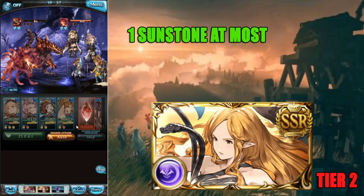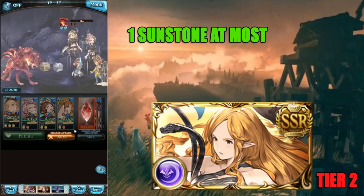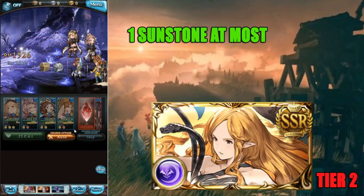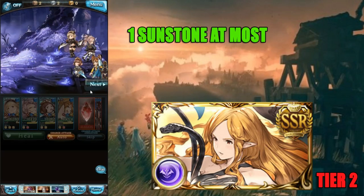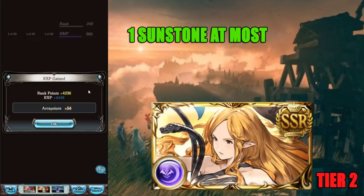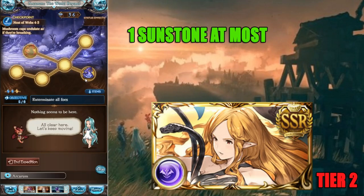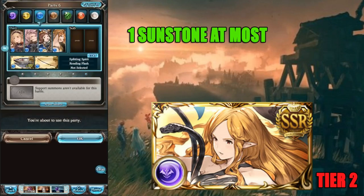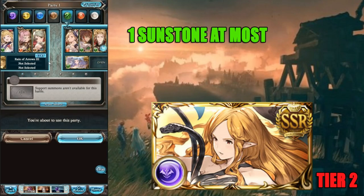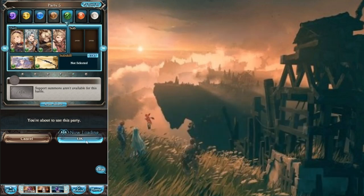One to two sunstones is pushing it, but two is okay if you're in a rush like right before Guild Wars for Bonito. Generally I recommend one sunstone if you need just one to limit break — that's my opinion. These are going to be controversial because they are surprise ticketable, and I have to stress: surprise ticketing is the best way to go. It may not be the fastest, but it's something you should definitely consider. Let me know how you guys feel about it.